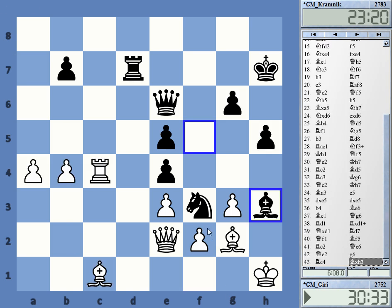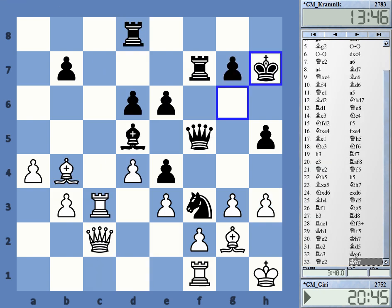So, a win for Kramnik. A really interesting middlegame where he had this initiative brewing on the kingside, and it was certainly much easier for Black to play than for White. Even if you can find some improvement with computer assistance, this was a terribly difficult position to play for White. I think a good win for Kramnik.